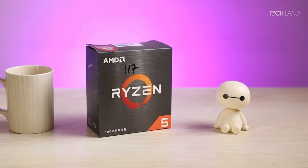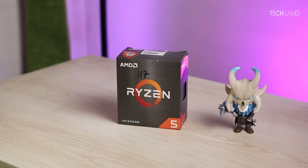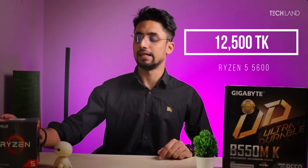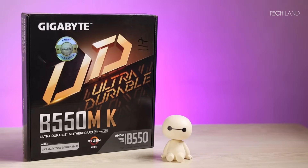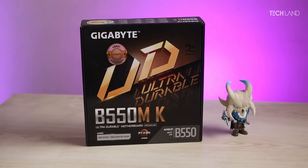The first processor we use has a 4.4 GHz max clock push. This processor is one of the best processors in the market, and the price is the same as the stream market price. The motherboard is the GIGABYTE B550MK, and the price is the same as the B550 motherboard. The processor is supported by Zen 4, but the motherboard is not supported by Zen 4.